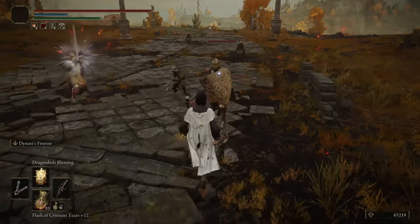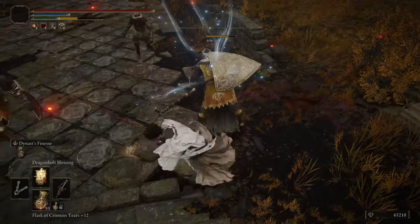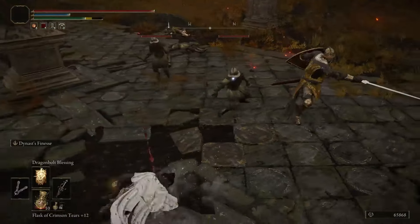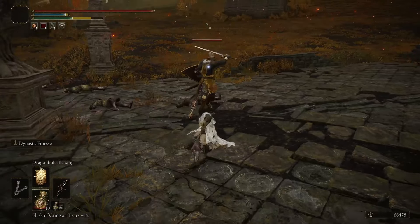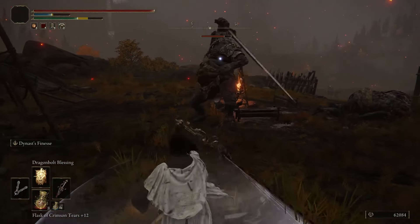The Bloody Hellsie is the second of two Dynasty weapons, and one of four base game heavy thrusting swords. It's probably not as noob-friendly as the Reduvia, but it actually has a really cool unique Ash of War — Dynas' Finesse — which functions a lot like Bloodhound's Finesse, where there's an initial attack and then an automatic dodge with 20 iframes.